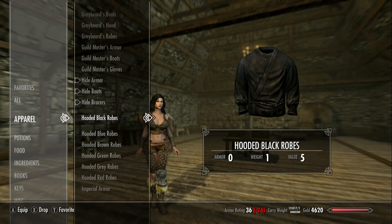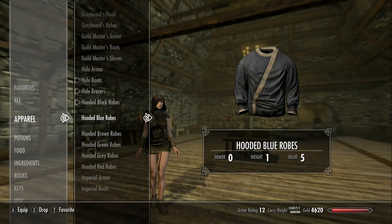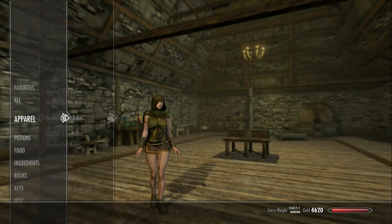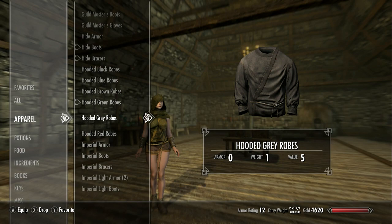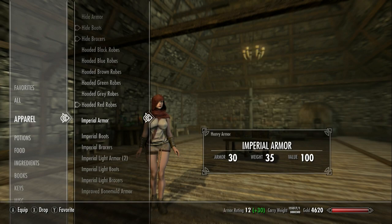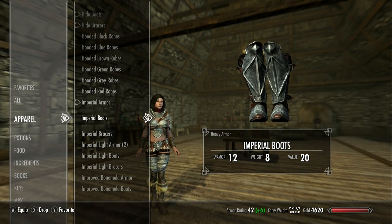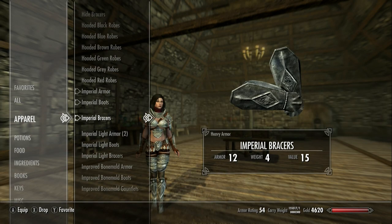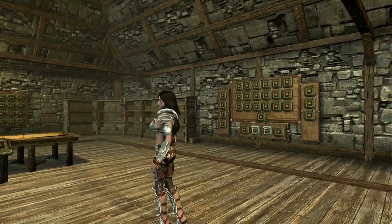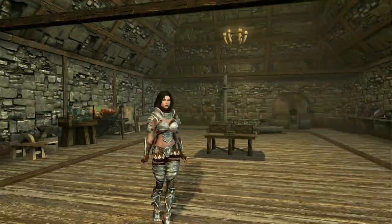Now these are hooded robes — they're still very similar to the other robes, they're just hooded, so I'm just going to flip through these. There's nothing surprising about this. Red robe which is really white but it has a red stripe and a red hood. Then we have the imperial, and there's clipping there — definitely clipping into the floor.